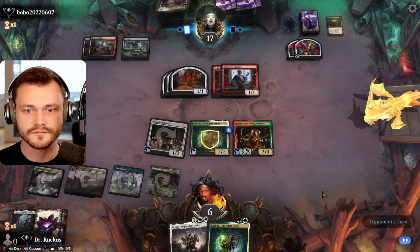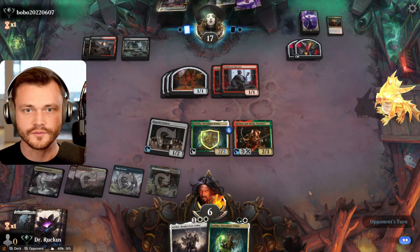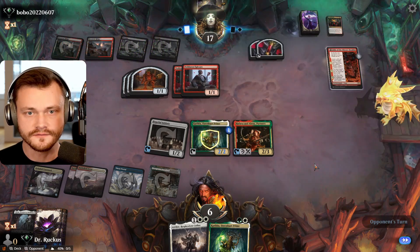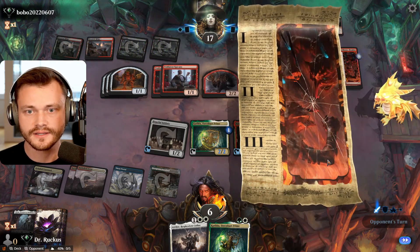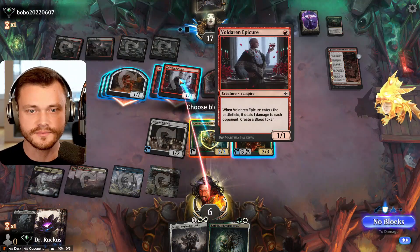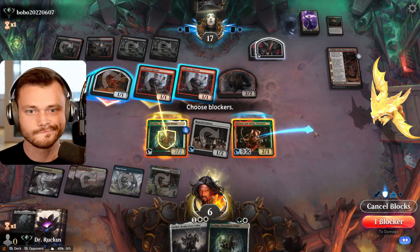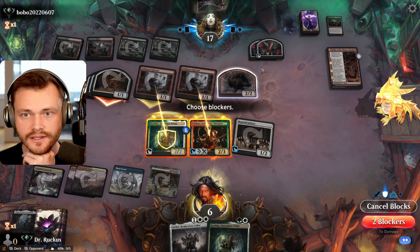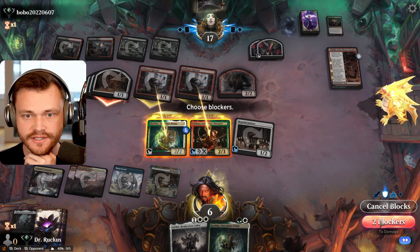We end here. They can attack with everything, get in for three, we drop to three. Fable. Let's see how aggressive they are. They go for it — I don't blame them. Take our free blocks. Does it matter where? I mean, I'm not sure it matters too much.